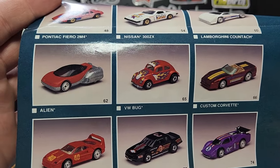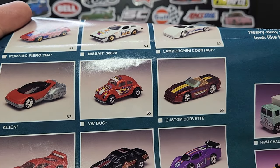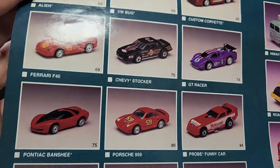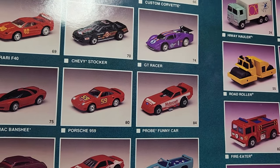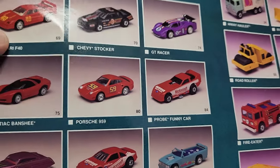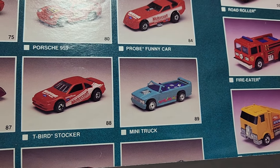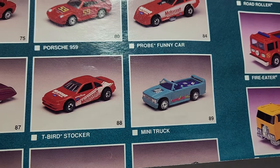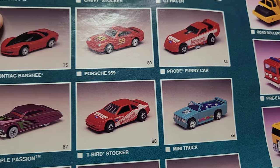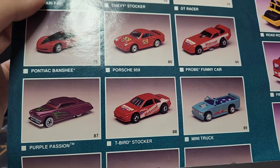Moving on to the last section — there's an Alien, which is actually a GM casting, GM Ultralight I think. Volkswagen Bug, custom Corvettes, pretty standard GT Racer, Chevy Stalker, your Ferrari F40 — very very nice. Pontiac Banshee, Porsche 959, Probe Funny Car. I never realized that was based on a Ford Probe — interesting, I'll have to get one of those. There's the original Mini Truck — that also comes with Hot Ones wheels in silver, very very hard to find variation, I don't have that one. T-Bird Stalker in Motorcraft — I do have that one. Purple Passion — never been a fan of that casting.